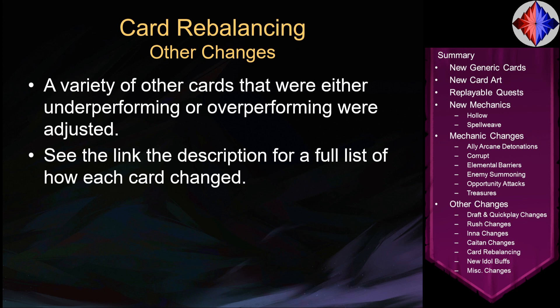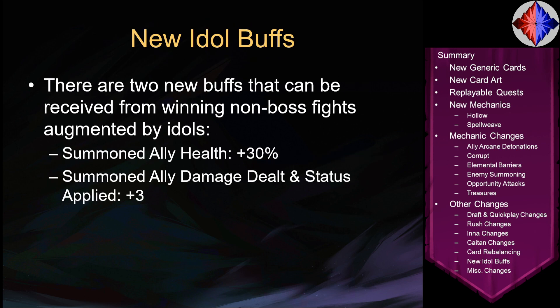Aside from that, many other cards changed — underperforming cards got buffed, overperforming ones got nerfed, same as always. There's a link in the description for the full list. Next, idle buffs: two new idle buffs can be received from winning non-boss idol-augmented fights — summoned ally health plus 30%, and summoned allied damage dealt and status applied plus 3. These are basically a nerf to idle buffs a lot of the time since most decks aren't summoning things, but if you're in an ally deck you'll be happy to see them.